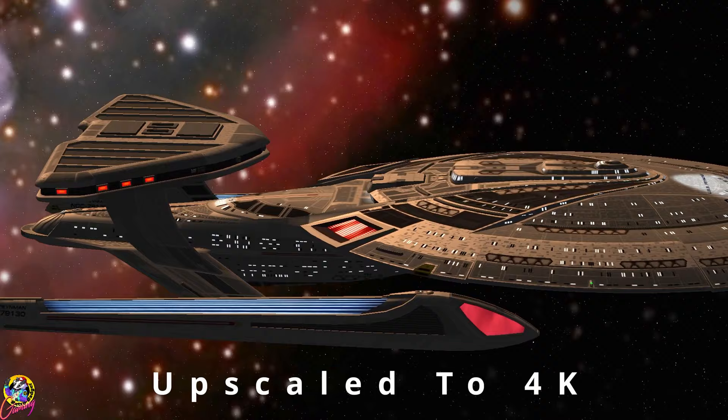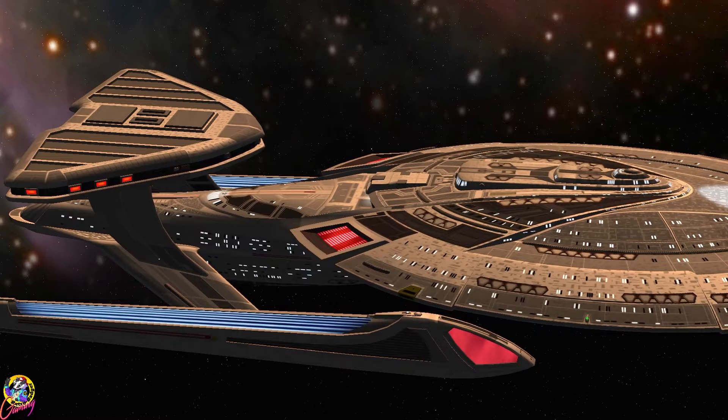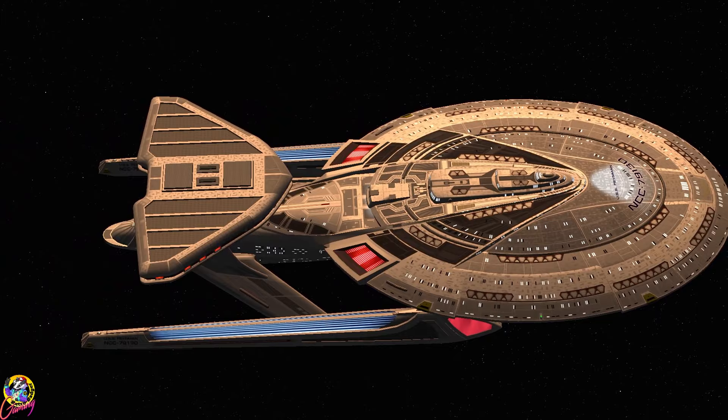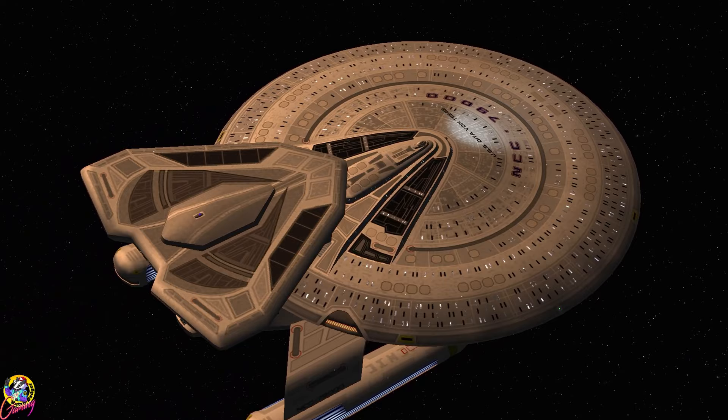Hey guys, Retro Badger here. In this video we're going to put the USS Feynman against the USS Dieter Von Tees. Now both of these ships have a Nebula-class style configuration. Obviously one of them is inspired by the Sovereign class and the other one looks like a later Galaxy-class variant. They both have quantum torpedoes and they're both very advanced ships.